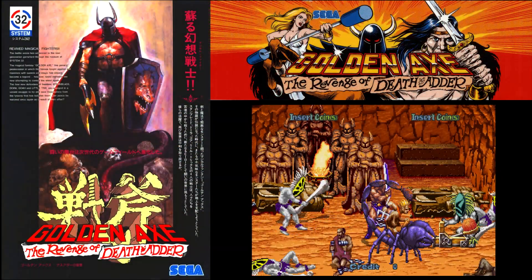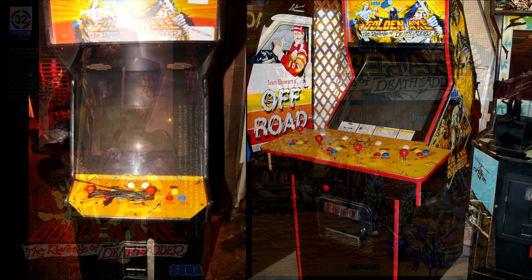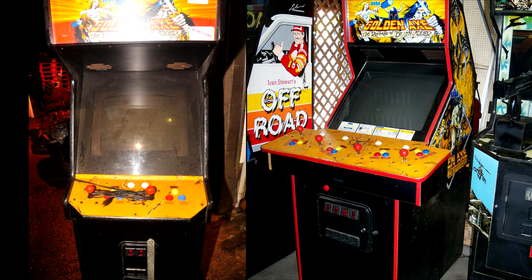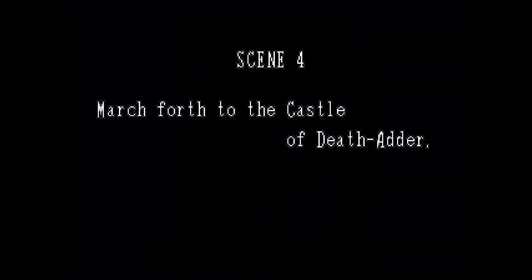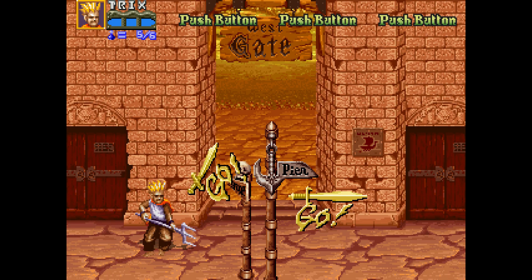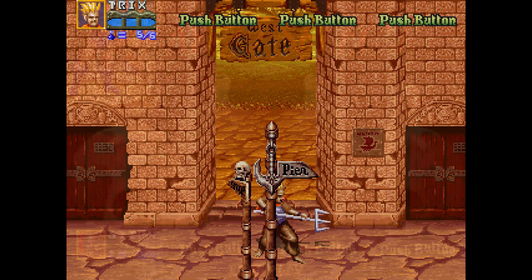Before we jump into some gameplay, let's go over some important features that were added to the sequel. First, there are both 2 and 4 player cabinets available of this game in the wild. The most common tends to be the 4 player variant, and if you are messing around with the game in MAME, you can choose which cabinet you want to represent. The feature set also has numerous additions over the original arcade, including multiple paths that pop up a few times while playing, which leads to different stages on your way to the end.